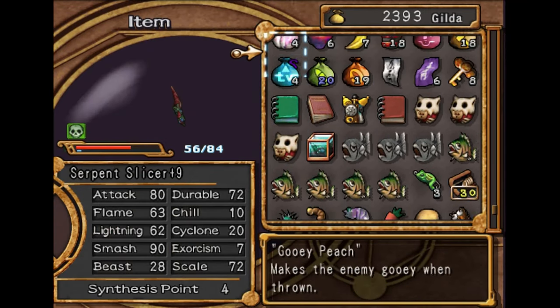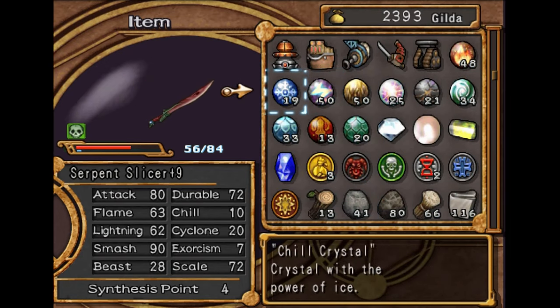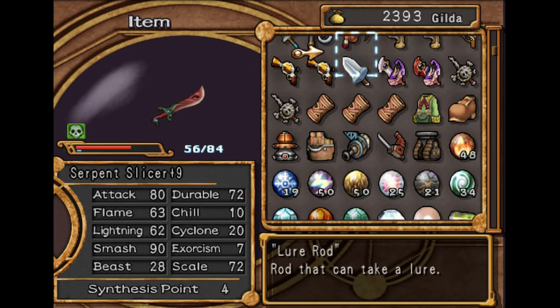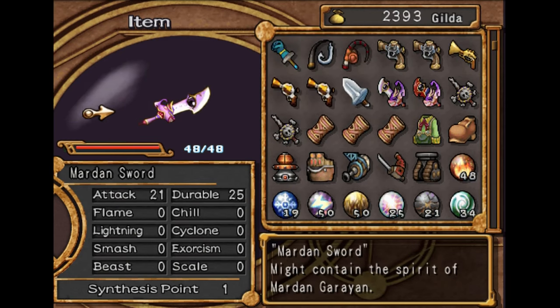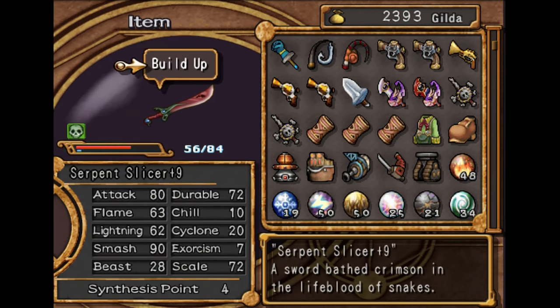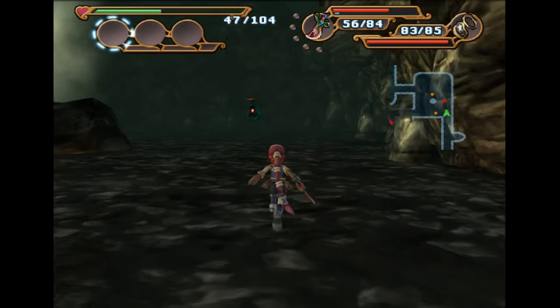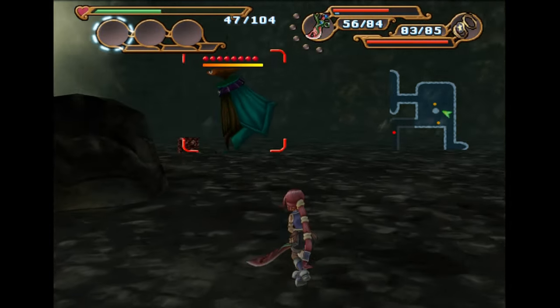We're going to put Chill on here — this is just going to take a lot of chill. What stats do I have on these weak weapons here? Maybe I should try and get this sword to plus five and then break it down. That might be a good option, actually. Let's see how much experience I get for taking an enemy out with it.